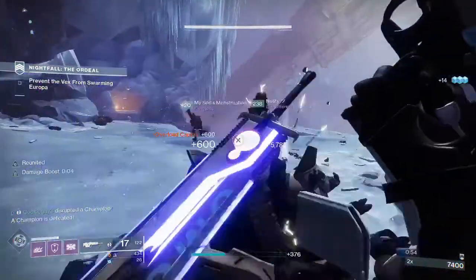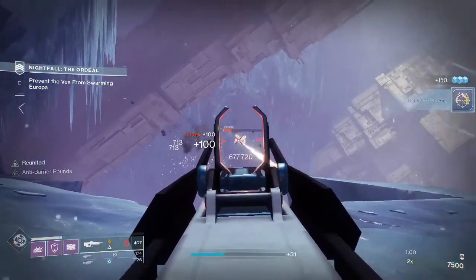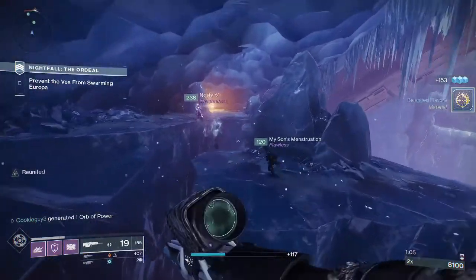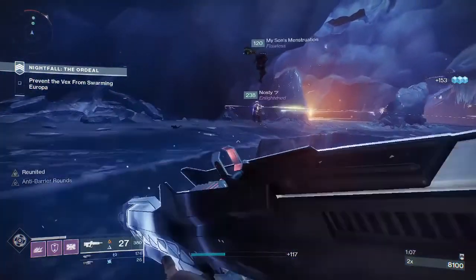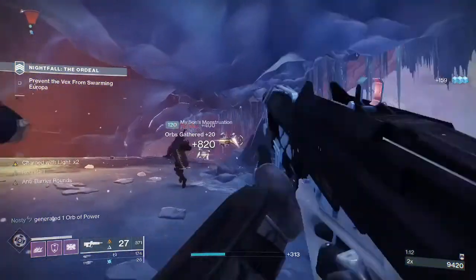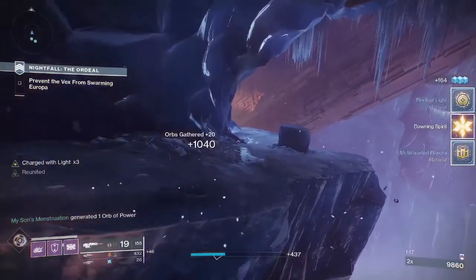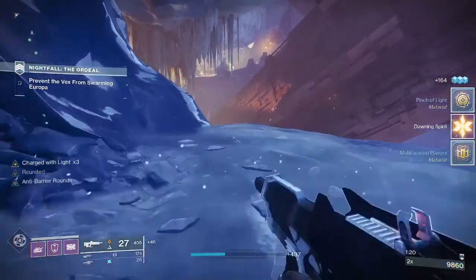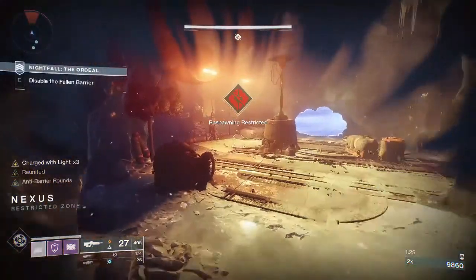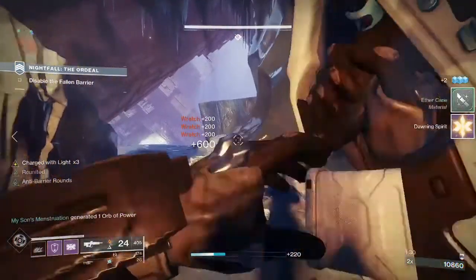You want at least two people with each type of stun so that in case one person goes down you'll still be able to deal with the champions. Make sure you have Sniper Resist on, and any other resist mod other than Solar Resist would work — solar never comes into play. Concussive Dampener, Melee Resist, Void Resist — all of those are very good for the boss room and are quite necessary.